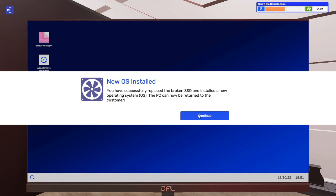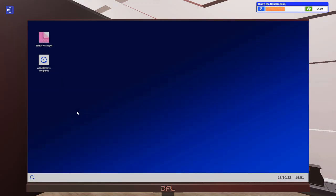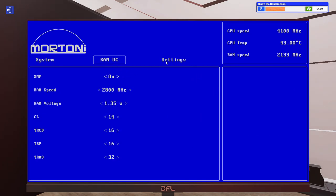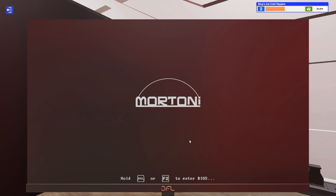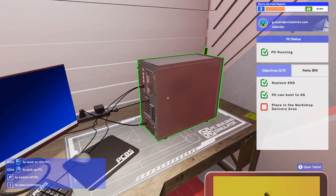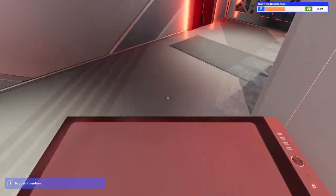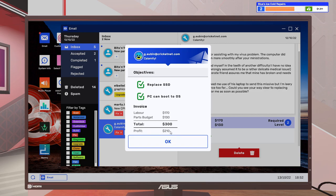The PC can now be returned to the customer. Something I'm going to do — just go into BIOS and enable XMP, assuming it's off. One thing I've noticed in this game: XMP is always off. And eventually when the customer gives their PC back to you to work on again, you will have somehow turned off XMP. All done — $210 profit.